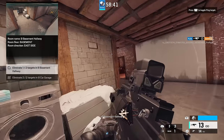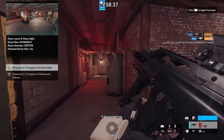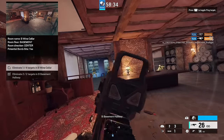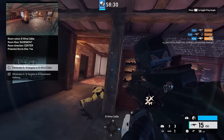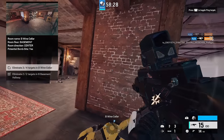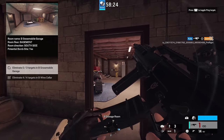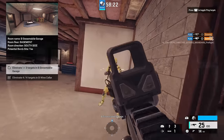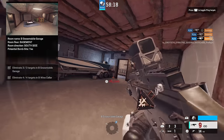The same happens if you're holding an item like Ash's Breach Charge — if you ADS, lean left, and then un-ADS, you'll still be leaning left. This is especially good with weapons because it just feels very natural. If someone is around the corner to my left and I'm holding a left angle on them and then I come off ADS, I'm still going to be holding left. You don't have to press any extra buttons, and I honestly think this was the best way Ubisoft could have done this.